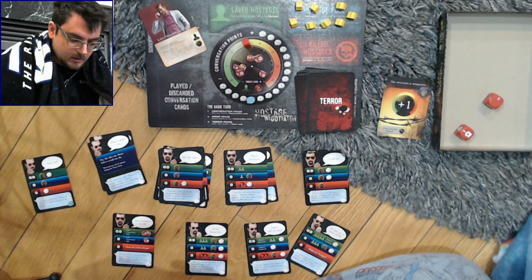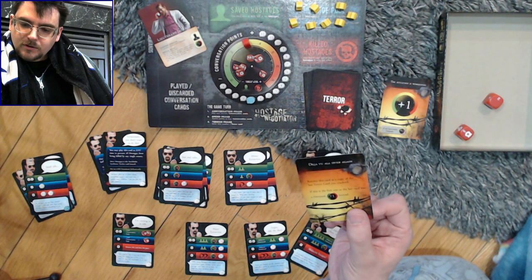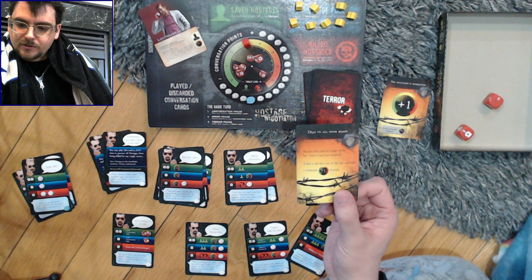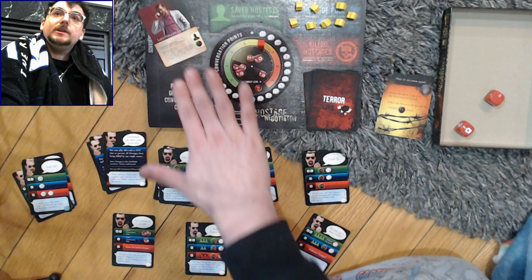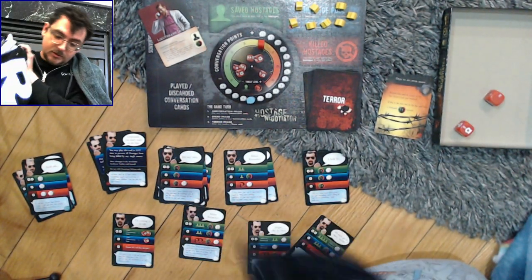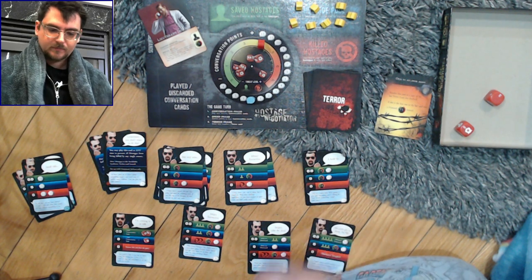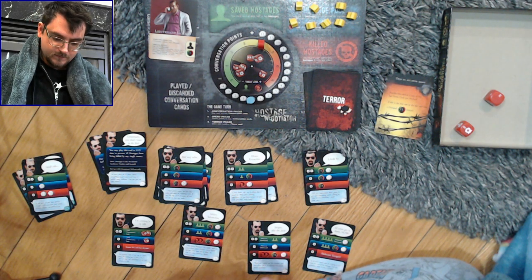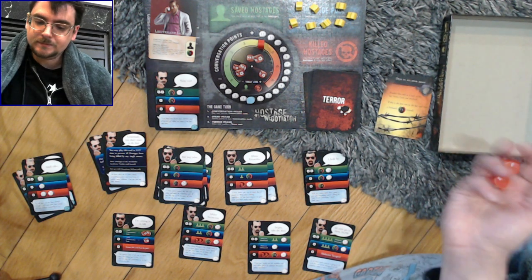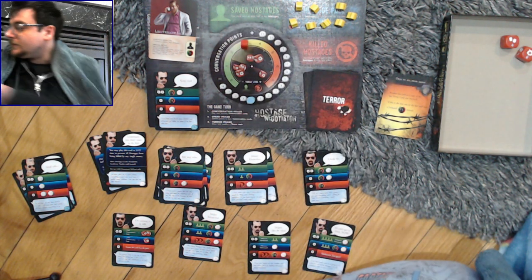Terror card: 'Deja vu all over again' — resolve this as a copy of the last terror card. So the situation is worsening again. Plus one threat. We don't have any unrevealed ones, so we don't get an additional threat. But unfortunately I do have to remove this cozy blanket that I just put on. Next phase: let's try keeping cool. We got a success and a conversion — I'll just take the success. So threat goes down, and I get to take this blanket back.